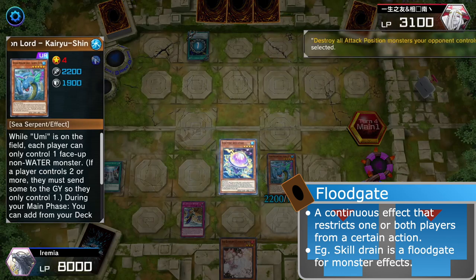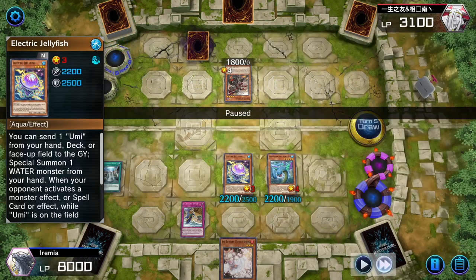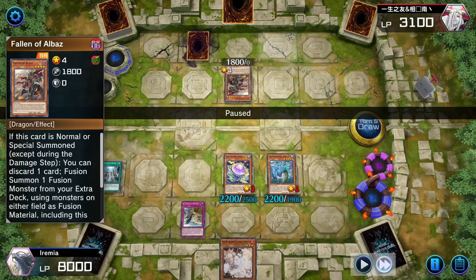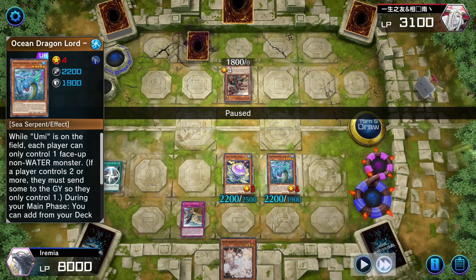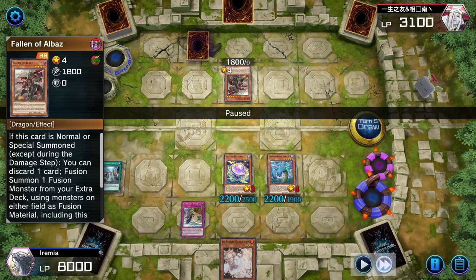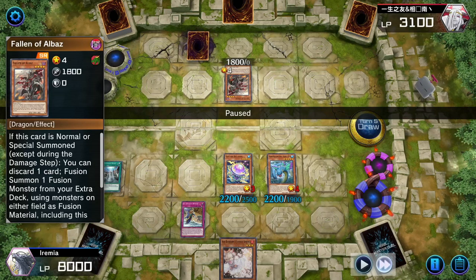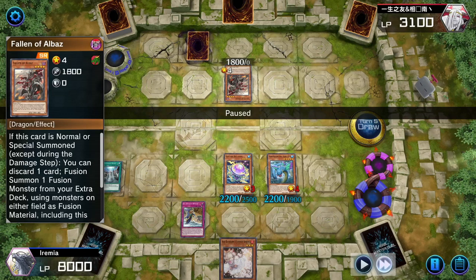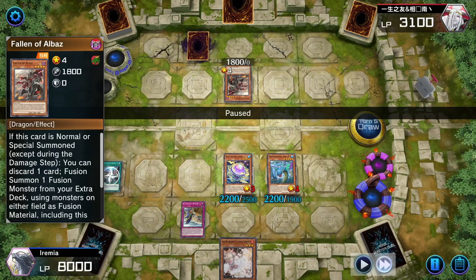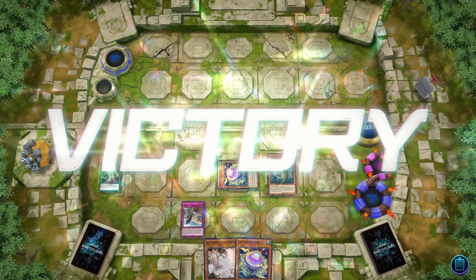That sets up our Sea Stealth Attack and sets up Legendary Ocean with our one negation and our floodgate on Kaityu Shin — that's the main thing we're going for. We have our spell negation off of Electric Jellyfish, so we get rid of their Lightning Storm. You might have noticed they didn't activate Fallen of Albez. That's because of Kaityu Shin's floodgate — it prevents them from controlling more than one non-water monster. So even though they would use Fallen of Albez to fusion summon, they can't do any effects that would add a different non-water monster to their field. They can't actually use their Fallen of Albez. We draw another Jellyfish and they scoop it up. GGs.